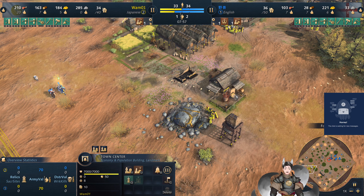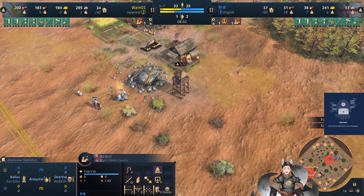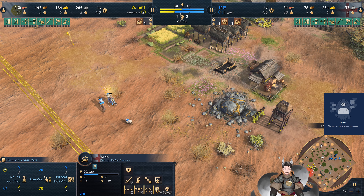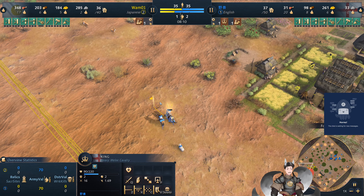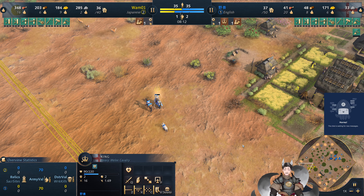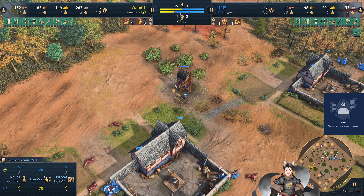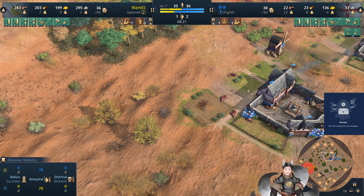He can always go for Arrow Slits here, which may not be bad against the king. The king only has two ranged armor, plus one powerful arrow — extra damage never hurts. He is actually even going for berries. What sort of heresy is this? An English player collecting berries?